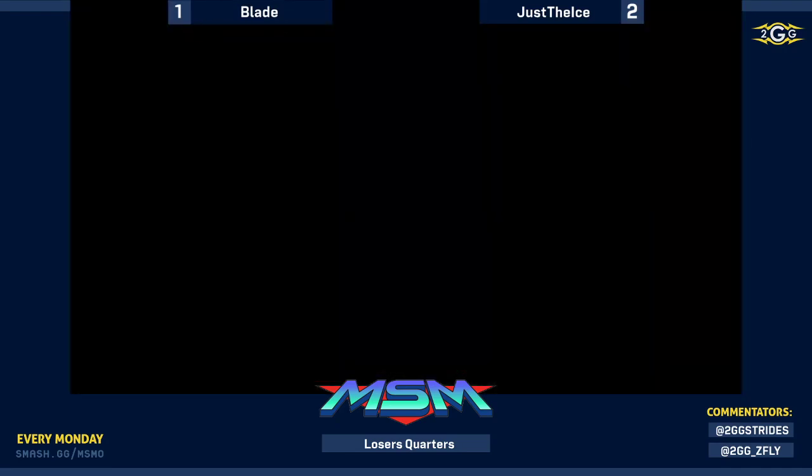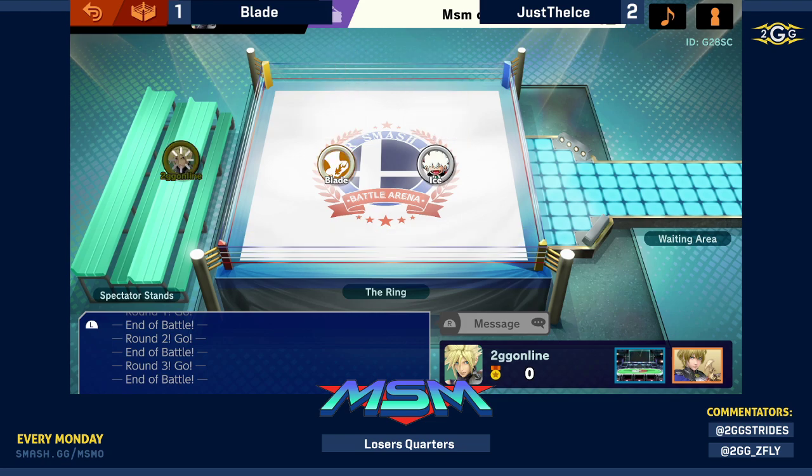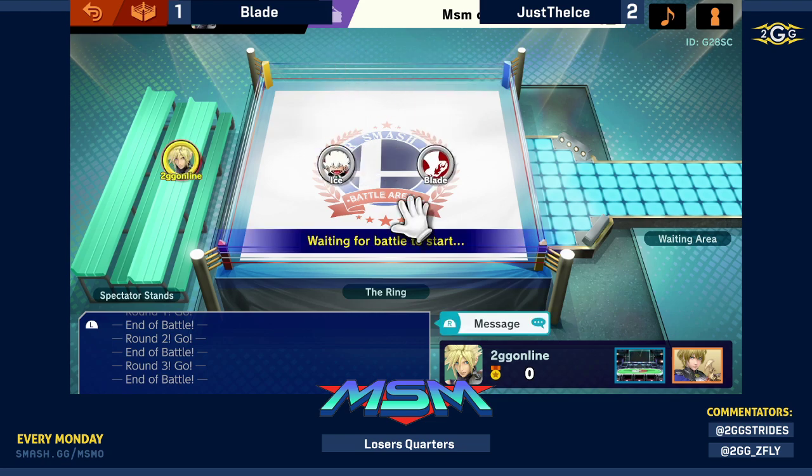Good stuff from Ice on his counter pick, taking this 2-1 lead. Let's see where Blade decides to go — he has counter pick advantage, stage switch advantage, and character switching advantage as well. We could be seeing a character change. I think Cloud would be really good too. Pokemon Stadium is going to be the stage.